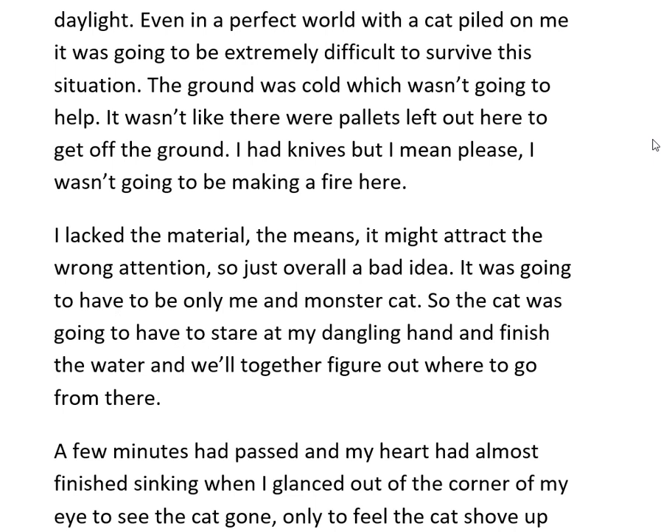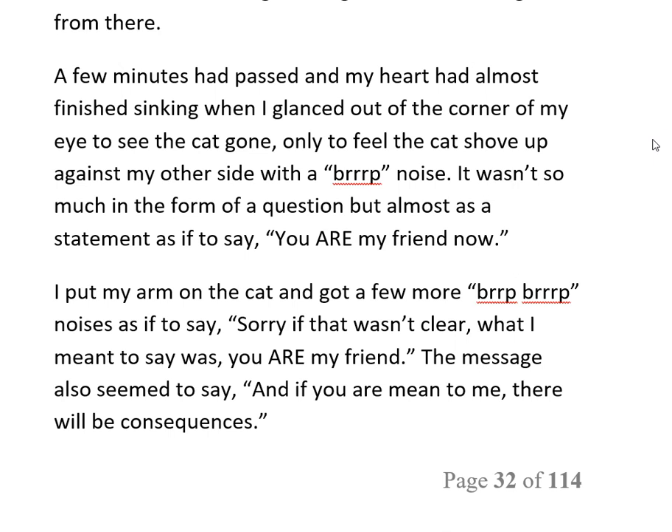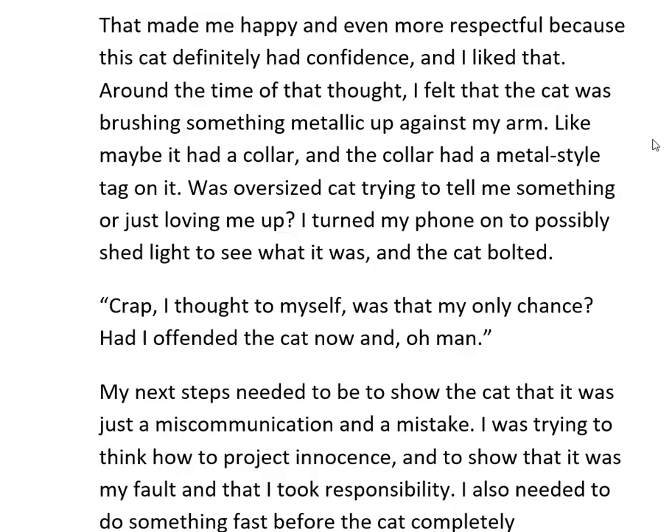The ground was cold, and it wasn't like there were pallets left out so I could get off it. I had knives but I wasn't going to be making a fire here — it might attract the wrong attention, overall a bad idea. It was going to have to be just me and monster cat. A few minutes passed and my heart had almost finished sinking when I glanced to see the cat gone — only to feel it shove up against my other side with a burp noise. It wasn't so much a question as a statement, as if to say 'you are my friend now.' I put my arm on the cat and got a few more burp noises as if to clarify: 'sorry if that wasn't clear — you are my friend, and if you are mean to me there will be consequences.' That made me happy and even more respectful, because the cat definitely had confidence.